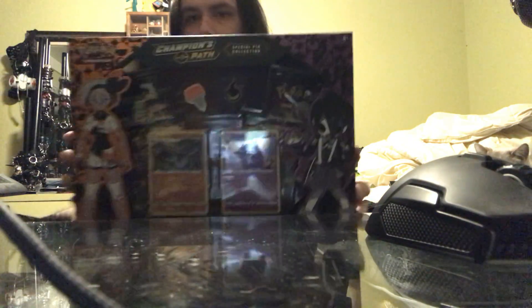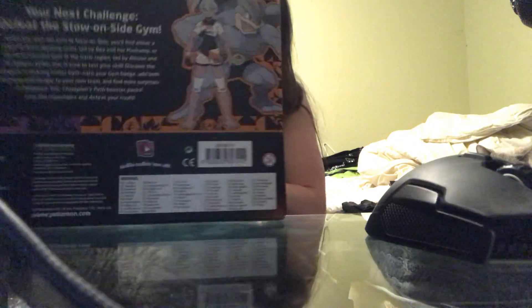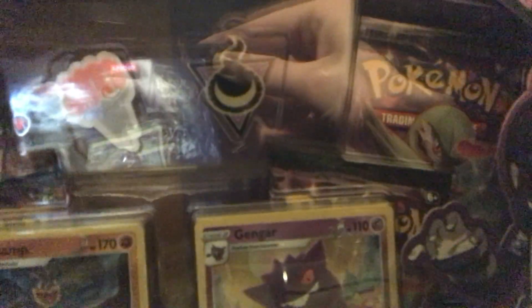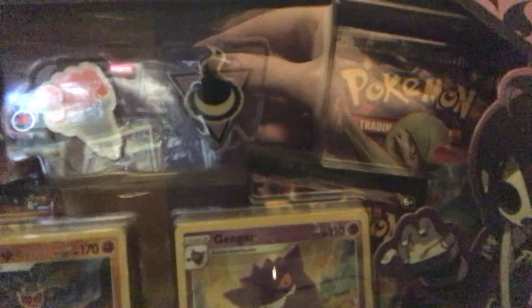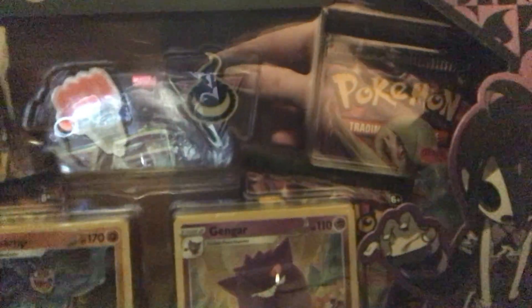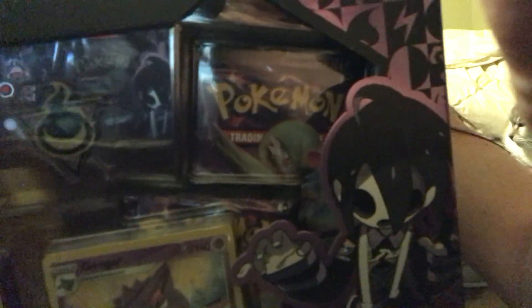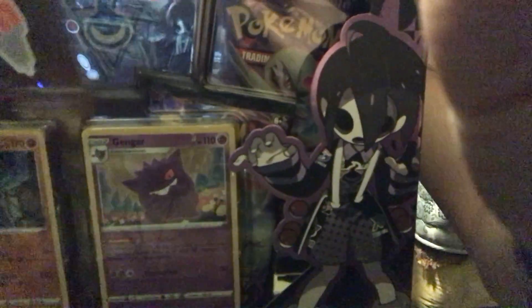Alright, let's get started on this. There's the box and there's the back. As you can see, it comes with a couple pins — one for the Stow-on-Side gym, one involving the fighting-type Pokemon gym leader Bea, and the ghost-type Pokemon gym leader Allister. No relation to Has Been Hotel, by the way.